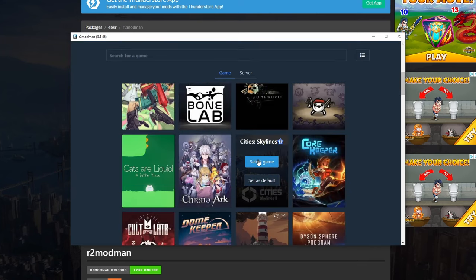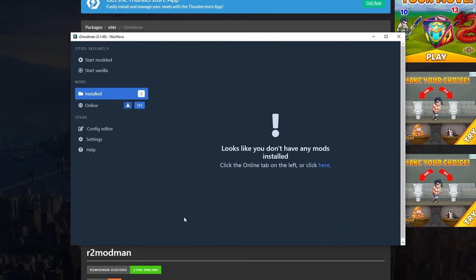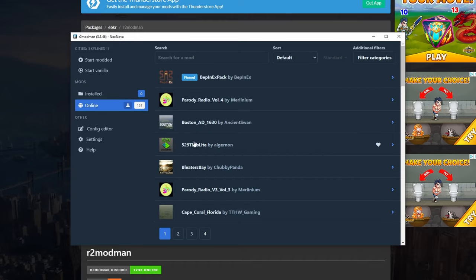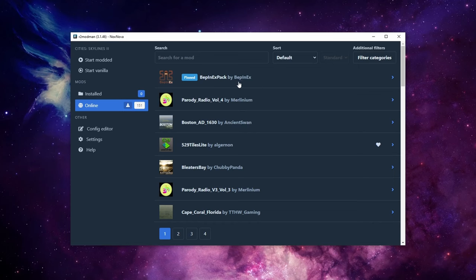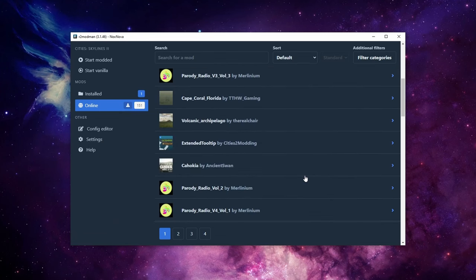From the list, search for CitySkylines 2, set as default, and create a new profile. After the install step you will be greeted on the install page, which will be empty because obviously you don't have any mods installed, so just go to the online tab. But first, a critical aspect: for any mods to function you will need to install a plugin mod called BepInEx. Without it, the mods won't run whatsoever. After you download this mod, you can proceed to download any other mods you like from the list. It's that easy.